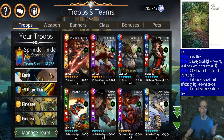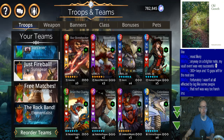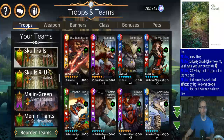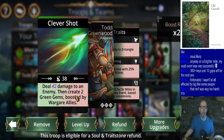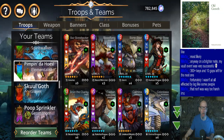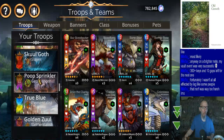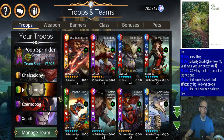Sprinkle Tinkle is now basically unplayable. Men in Tights is now unplayable - creates two green gems. Unless they revert these changes, I'm pretty much just going to have to dismantle them. Poop Sprinkler - two gems. This team here is pretty much useless.